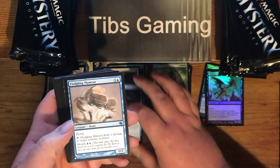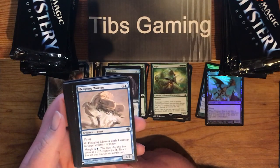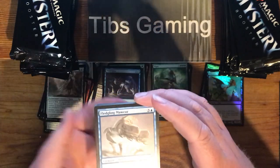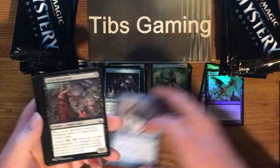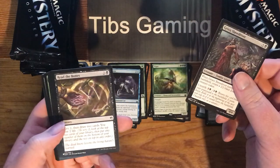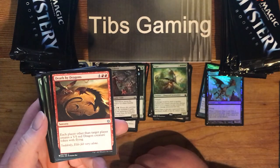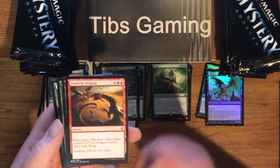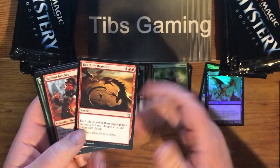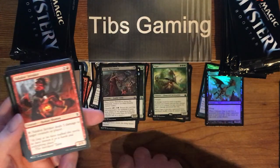Frost Lynx. Fledgling Maw Core — three generic and a blue for a 2-2 Flyer. Tap to do one damage to target creature or player. There's Morph for two blue. Grixis Slave Driver. Read the Bones. Death by Dragons — four generic and two red. Each player other than target player creates a 5-5 red dragon creature token. Just kind of a big old middle finger at one player in a multiplayer game.